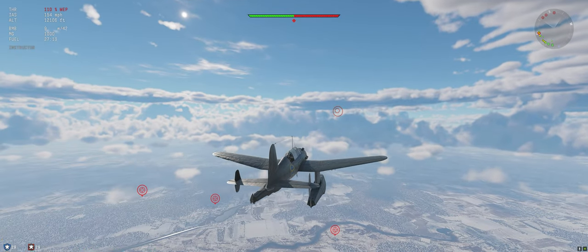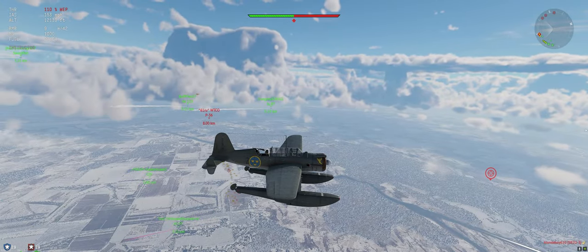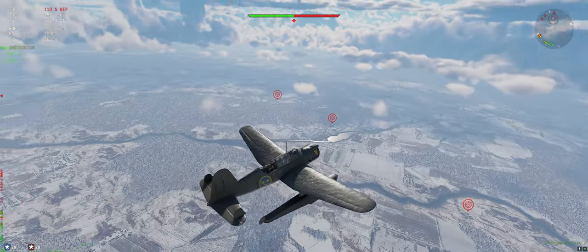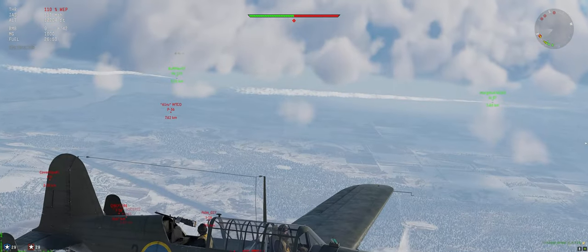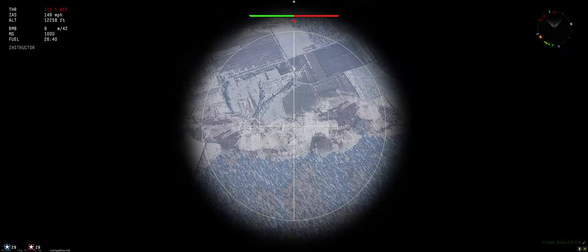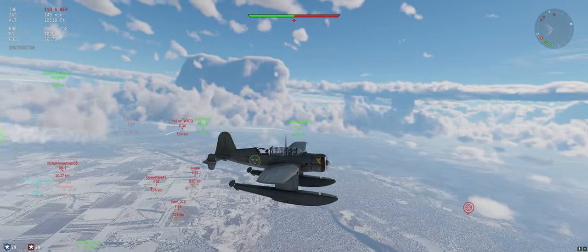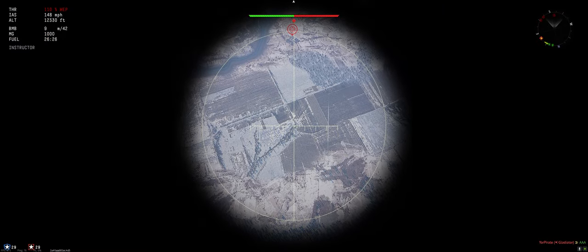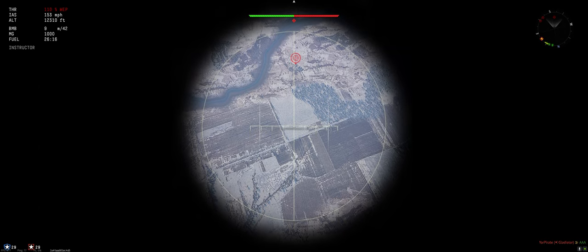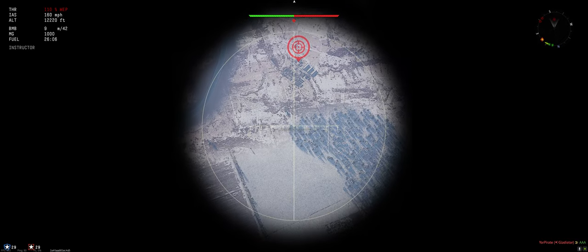First four bombs are on the wings — going to drop all four on this first base, then open the bomb bay and do three and two on the others. Nothing in the bombing reticle yet. There's a P-36 climbing up toward our bombers, keeping an eye on him. Lined up pretty decent — can correct as we get closer. When you're in the bomb reticle, smaller corrections are better, like oversteer. You definitely want to be level when dropping. First base gets four.